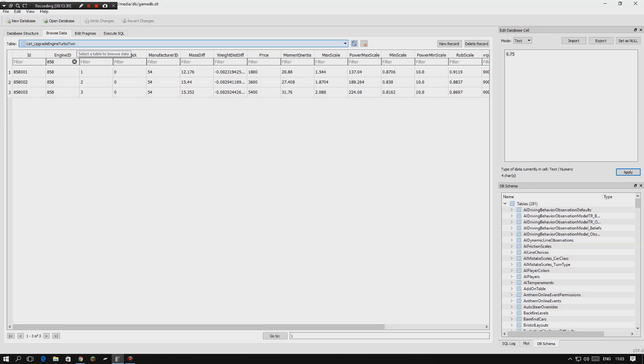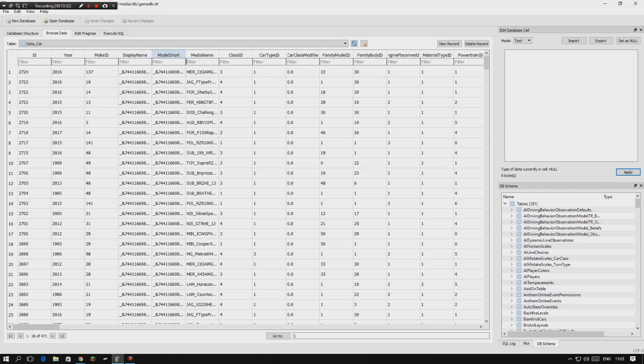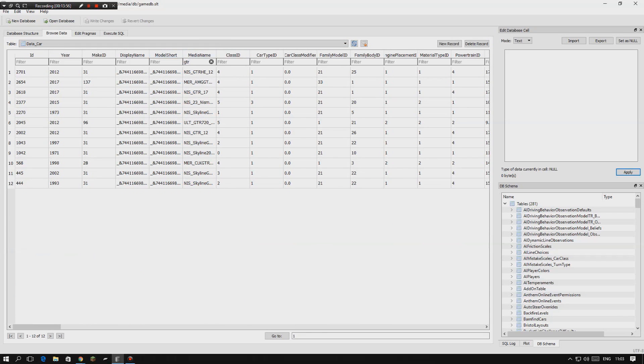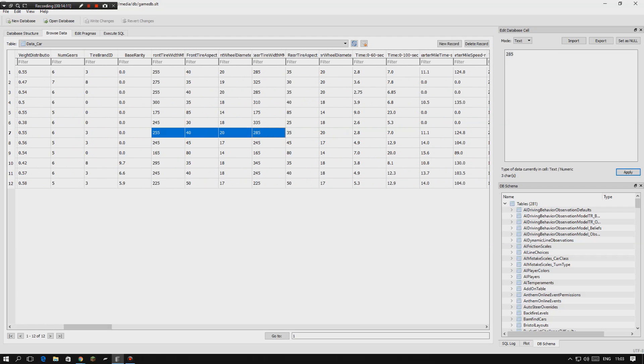Now for tire width — how to get those big beefy drag tires. This is incredibly simple. Go to 'data_car,' type in the car you want to modify, for example the Nissan GTR 2012. Stay on that section and scroll across until you see the tire columns. What you care about is 'front_wheel_diameter' and 'rear_wheel_diameter.' The GTR's tires are 20 inches in diameter. I suggest only increasing by about 3 inches — set both to 23. It may poke out of the fender slightly, so decrease by an inch if needed.